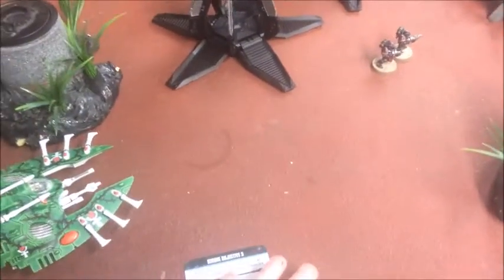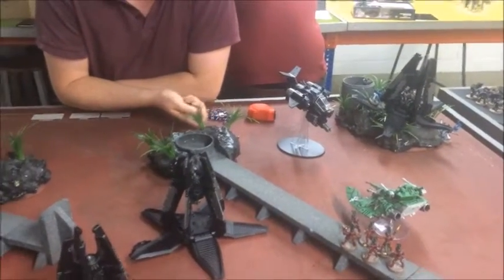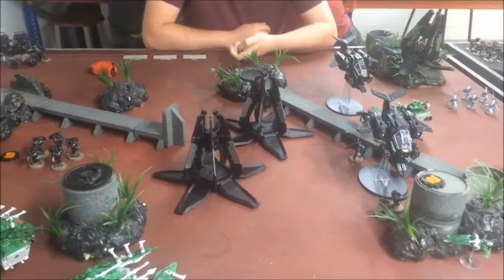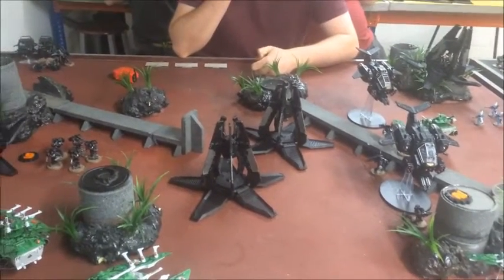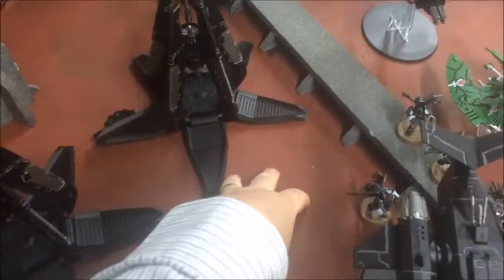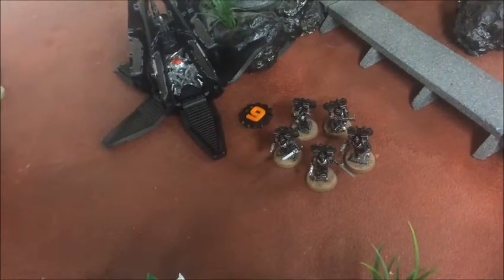Heading into the next Raven Guard turn, the second Storm Talon arrives automatically because of the formation bonus, and Sam could choose to bring in his two units of Vanguard Veterans. Turn two for the Raven Guard started with the first unit of Vanguard Veterans deep striking down. Sam drew his objectives: Domination, Secure Objective 6, and Let Them Know No Fear — make a unit fail a Morale test.